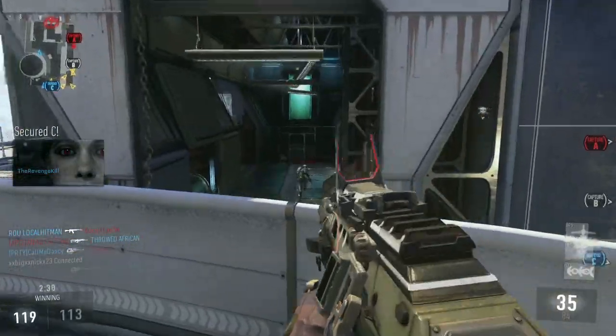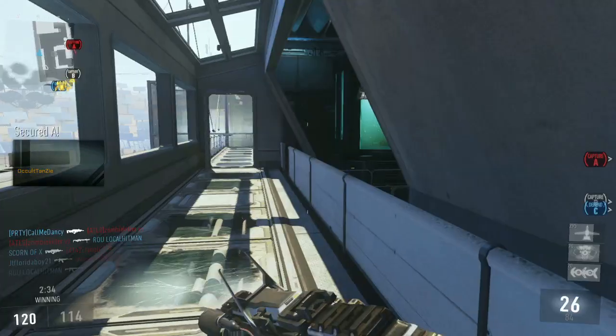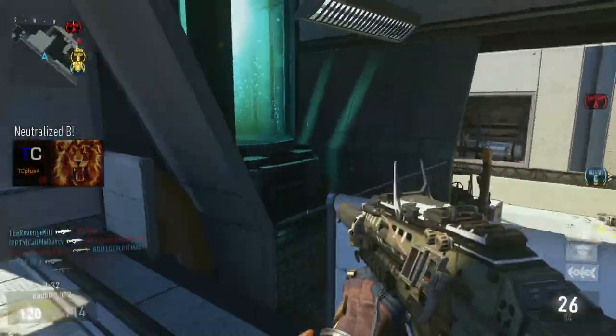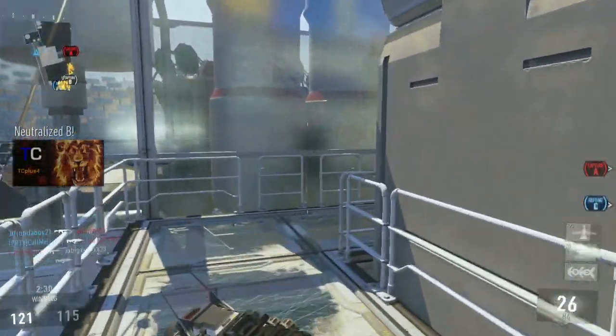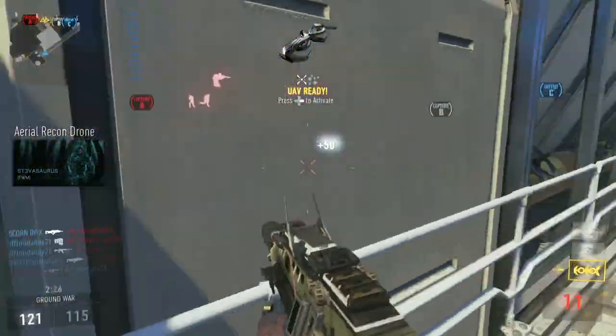It's basically like the EMP, VSAT, swarm combo back in Black Ops 2 — as soon as you call in the swarm you already have another VSAT and they're just overlapping. That's how fast you get them.